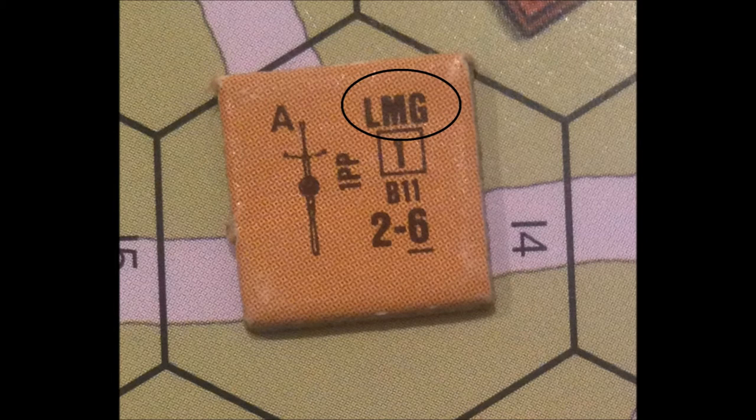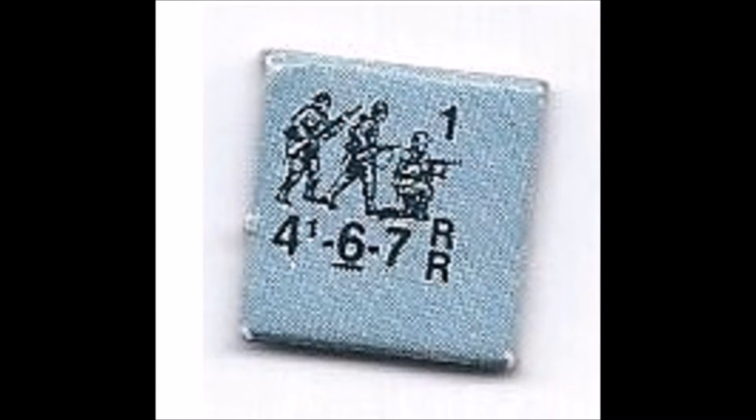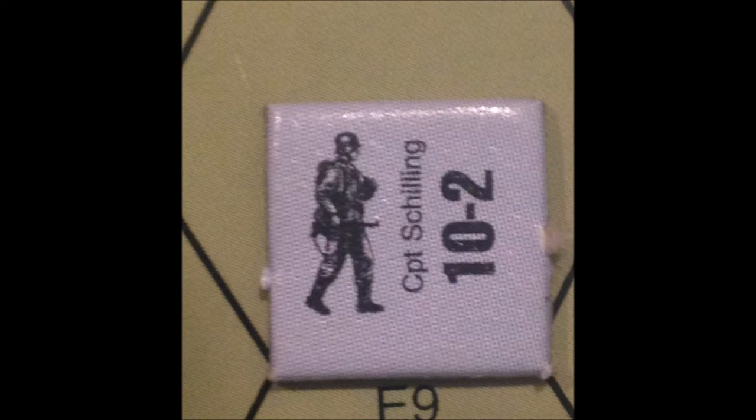For this example, we will use our 4-4-7 Russian squad armed with a Russian light machine gun and being led by our 9-1 leader, versus our 4-6-7 German squad armed with a German medium machine gun and being led by the German 10-2 leader that we saw in our previous video.